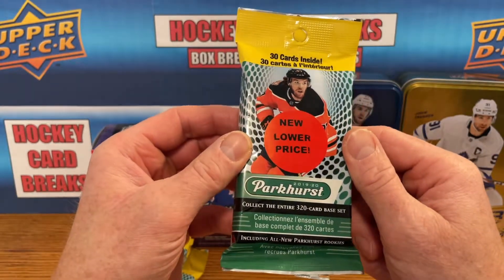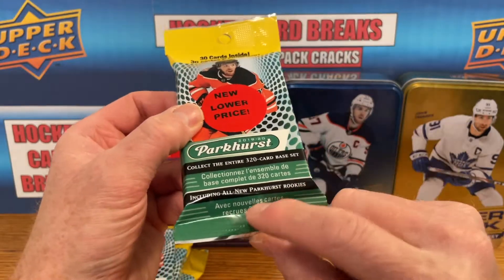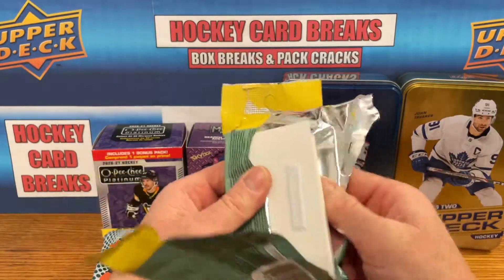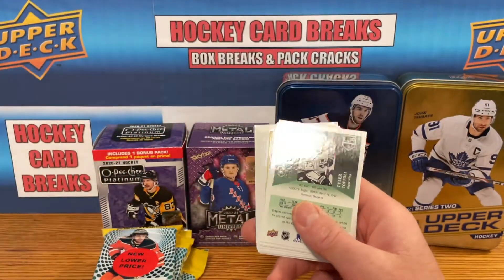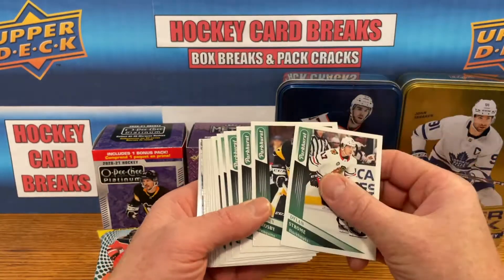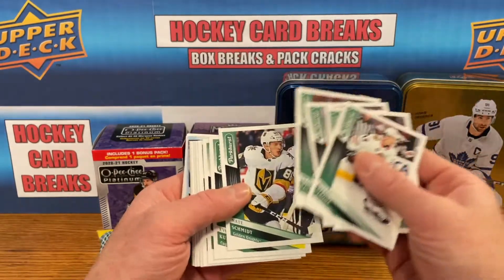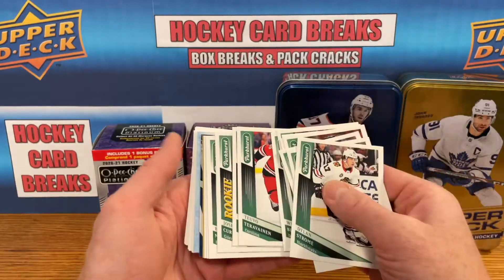Hoping just for rookies here. These are 30 cards inside, McDavid on the package, 320-card base set. All I'm really looking for is the Parkhurst rookie. We're gonna get started — five packs to go through. I got stopped on the layout and had to show my receipt, so here we go. I actually missed a few Sydney Crosby rookies last time, so I'll try a little better this time.